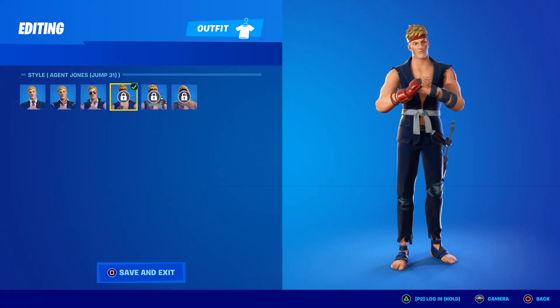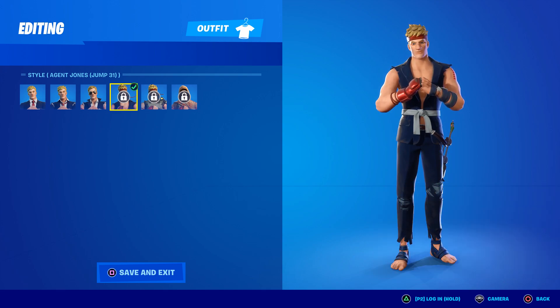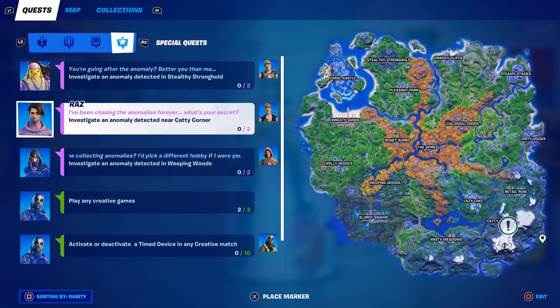Welcome to episode 3 of my Agent Jones challenge guide. Today we're doing jump 31. You have to be tier 49 on the battle pass to even get this challenge. To unlock tier 49, go to the special quest tab — it says investigate an anomaly detected near Caddy Corner.